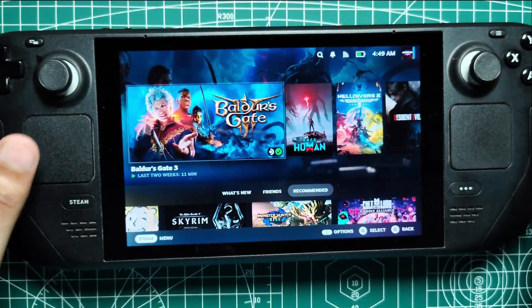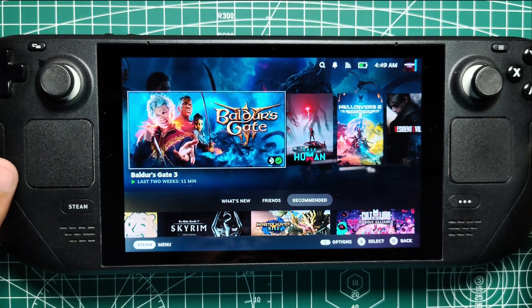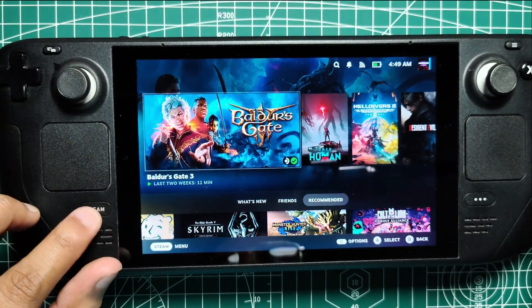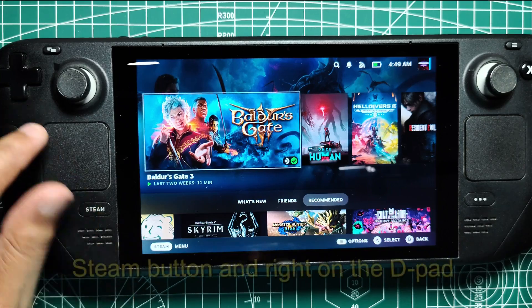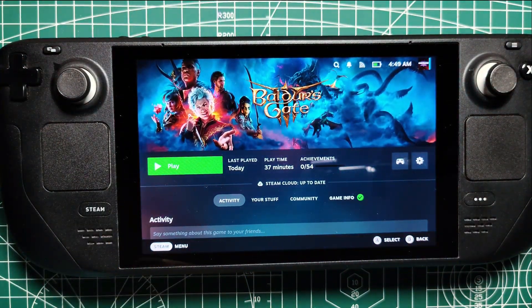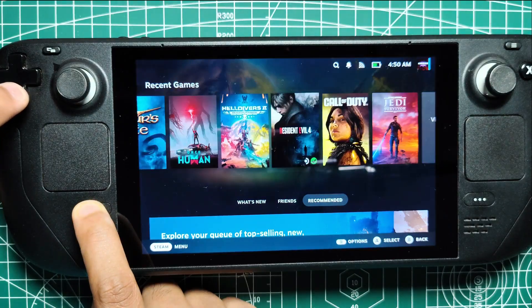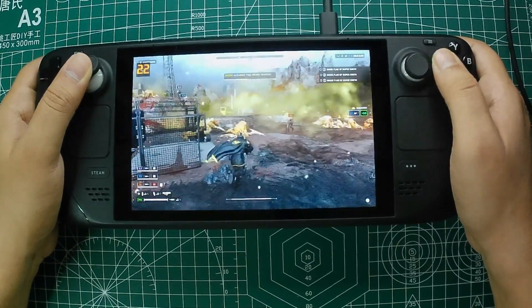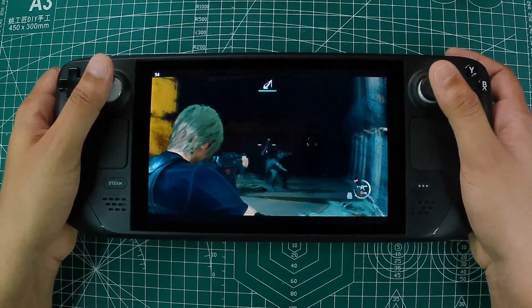For those who need to access specific keyboard functions while in game mode, the D-pad offers a range of options. For example, pressing the Steam button and right on the D-pad simulates pressing the Enter key, while pressing down on the D-pad simulates the Tab key. These shortcuts might seem small, but they can be incredibly useful, especially in games where quick keyboard access is crucial.